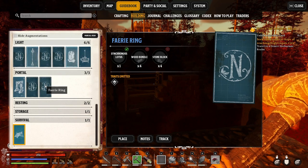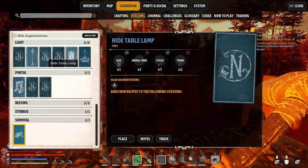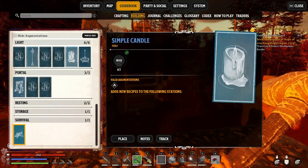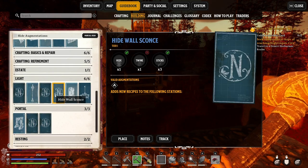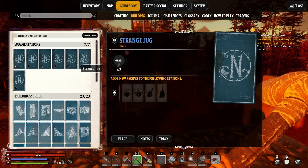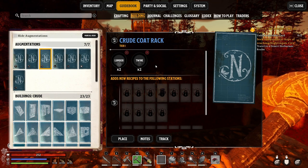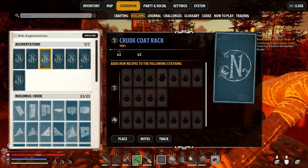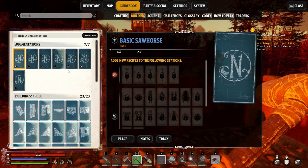Where is that rack we just got? Look, the chandelier adds new recipes to the following station — none, but there are some. The crude coat rack — if you build this one, it's aiding all the stations in here to craft better stuff, or to craft them better, something like that. So it's not only about putting down benches.